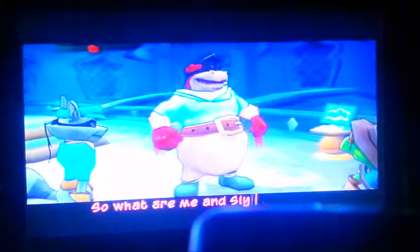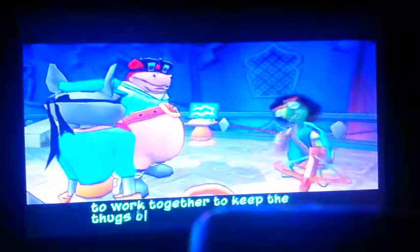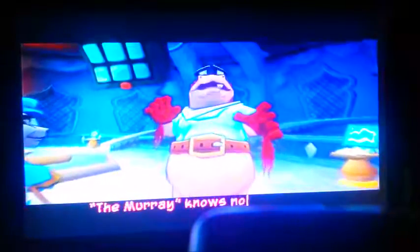So what are me and Spy here for? The second I enter their servers, they'll be on to us. You guys need to work together to keep the thugs off my back. You and me, pal — side by side. The Murray knows no fear. That's what you should have in mind — hacking the level 6 barrier. That's what you should have in mind. You're a vault... no, you're not a vault. You're a tomb.